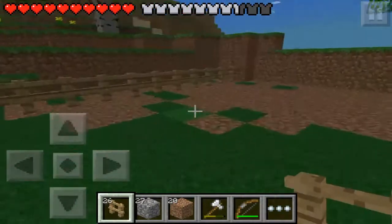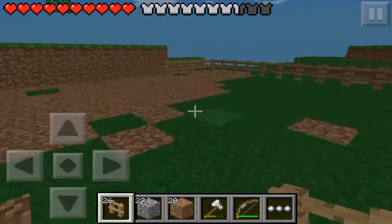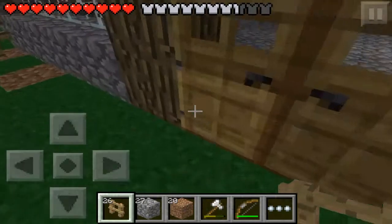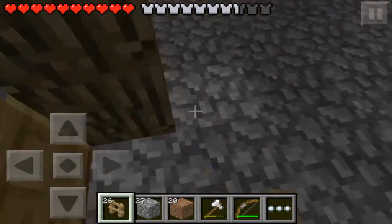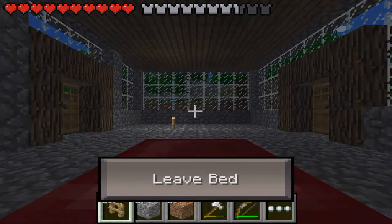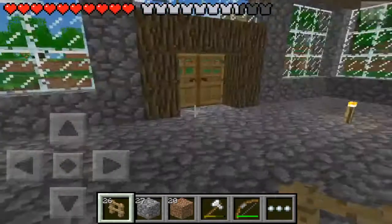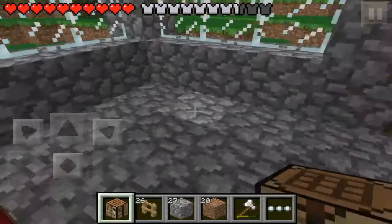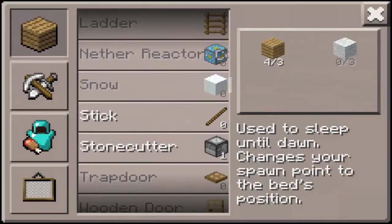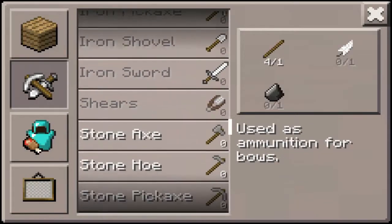There we go, it looks uneven. I don't really like it, but I'm sure I'll find something to fix it with later. For now let's get to sleep before mobs come and slay us. We need to torch this place up because it looks really dark - we'll torch it up later. Crafting table, let's make two shovels - here we go.